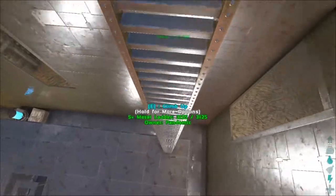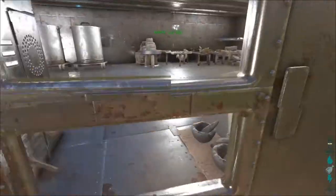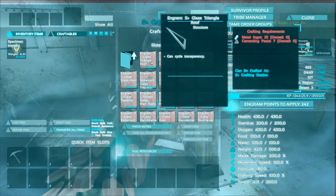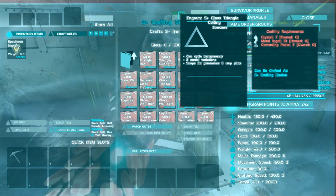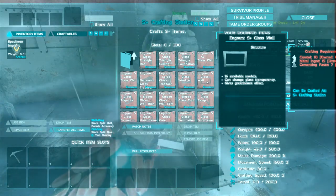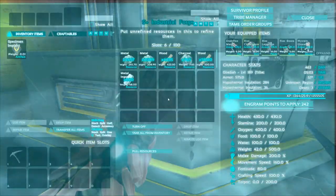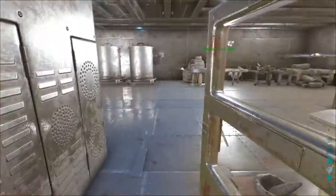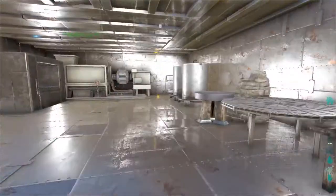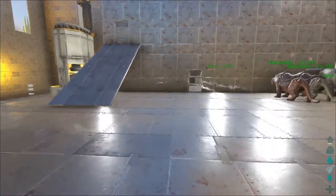The first thing we gotta do to make a greenhouse is build stuff. The Structures Plus mod has some glass stuff — let's see, it's under 'glass,' not 'greenhouse.' I believe this stuff gives a greenhouse effect, and it's much stronger than your regular greenhouse stuff, so we're gonna build out of that. I've got some metal smelting — a few thousand, four or five thousand — and I have a little bit already made. I've got about 3,400 crystal and 2,500 cementing paste, so that should be enough to get us a greenhouse. I'll go ahead and build that and bring you guys back after I get a bunch of stuff crafted up.